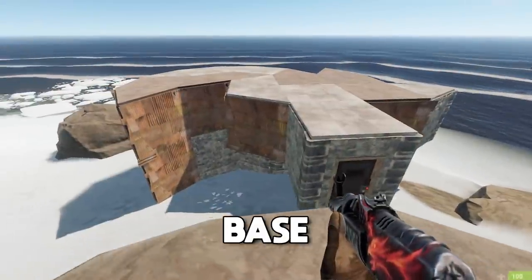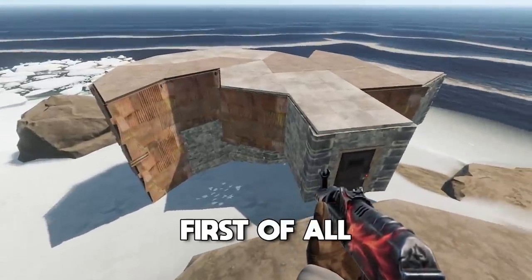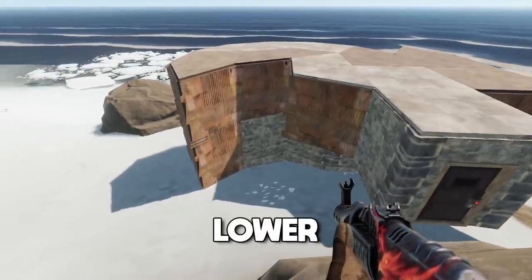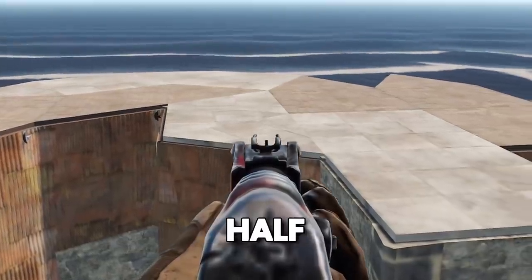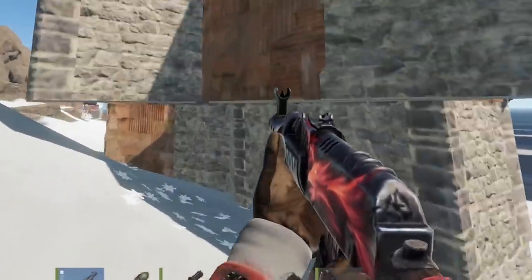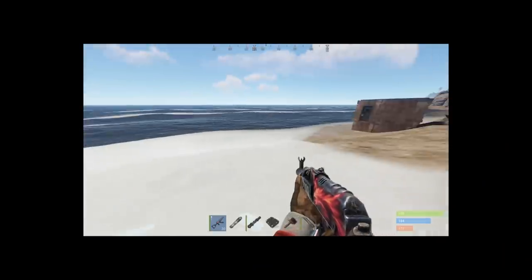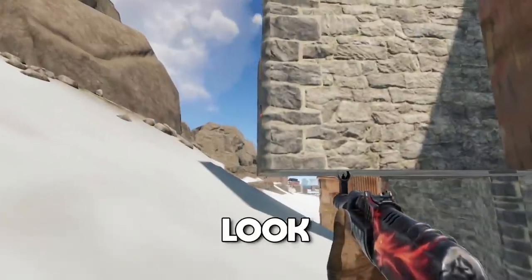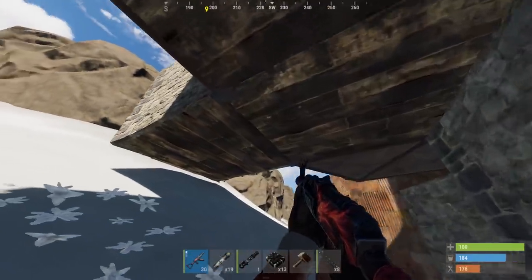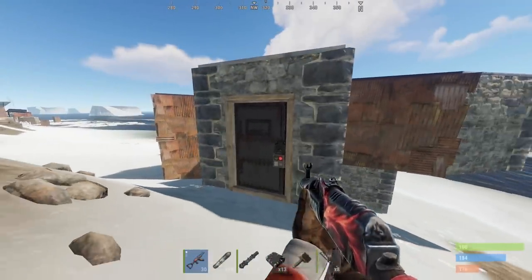Today we're going to raid this base right here, and it's a bit unusual compared to other bases. Mostly because the lower part is mainly stone and the top part is kind of half sheet metal, half stone. It's right here on the coast line or beach edge, and they have the coolest entrance ever - it's just hovering above the ground, exactly not touching. It's a weird base and it caught my interest.